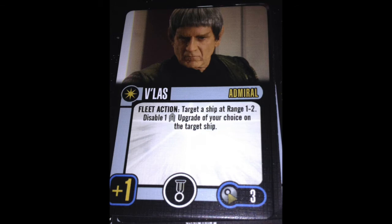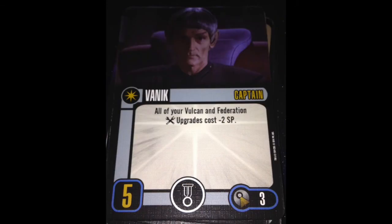Or just make him time tokens, period — target a ship, place 3 time tokens on the crew. Probably 3 for an action. Our other captains: we have Vanek. He's skill 5 with a talent slot.